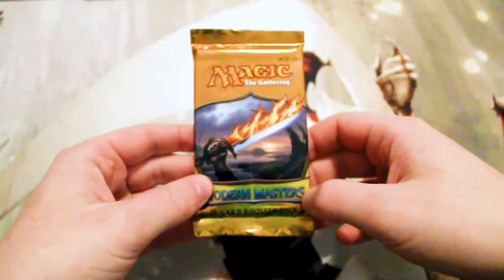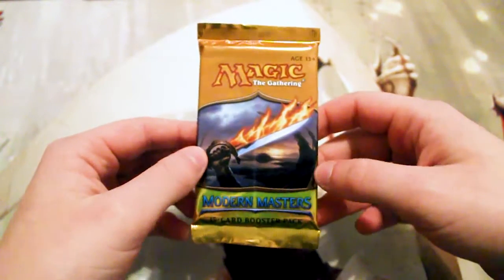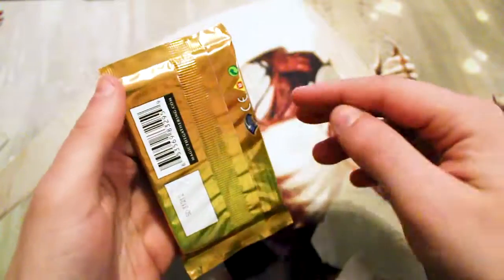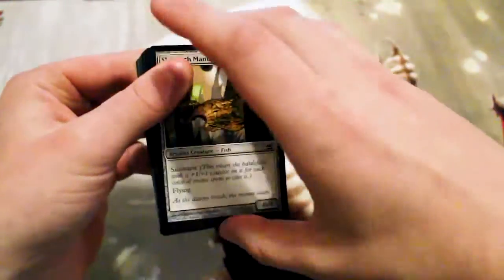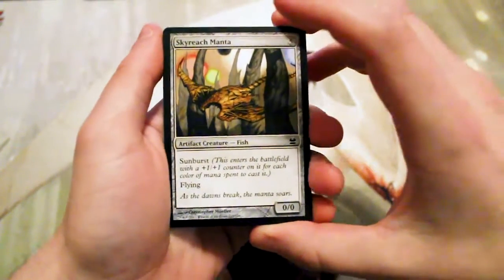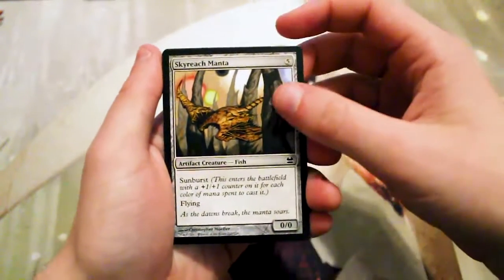Welcome to the next episode of the Cracker Pack series. Today we have one heck of a pack with Modern Masters. I have never actually opened an original Modern Masters pack, but I do know there are quite a few fantastic cards in here, including Tarmogoyf, Aether Vial, and even at the common slot things like Lava Spike and Street Wraith — all very good cards. Hopefully we get a couple of them.